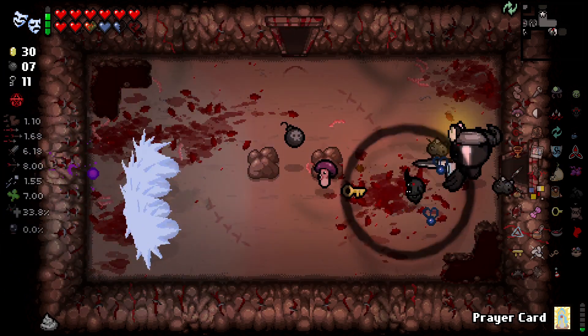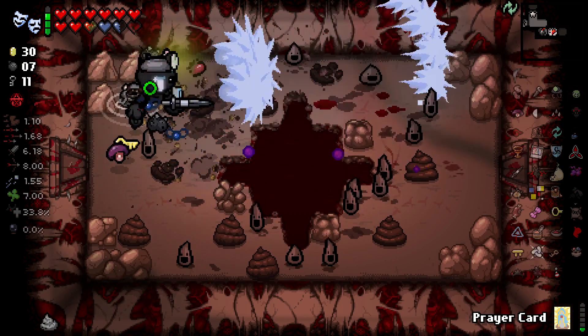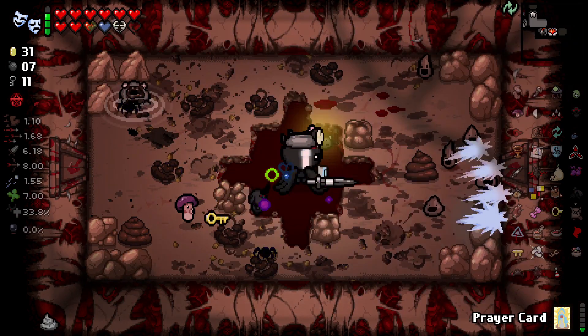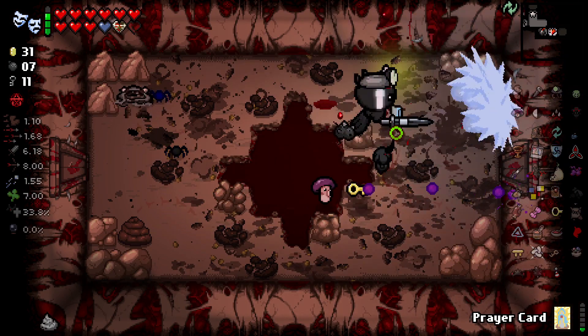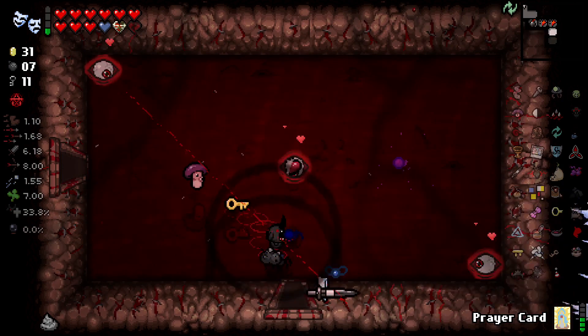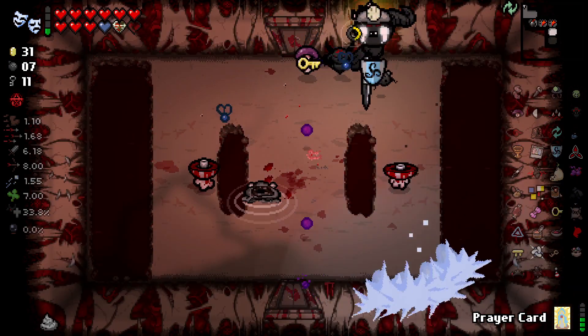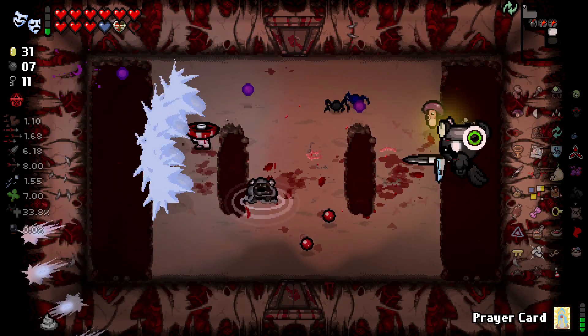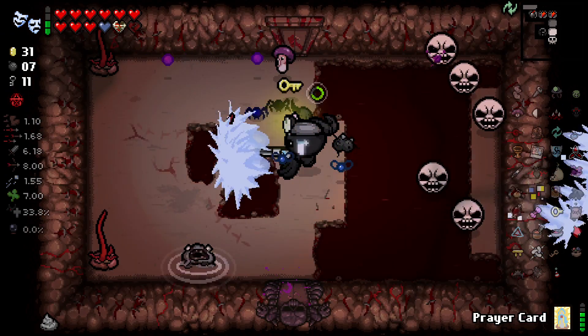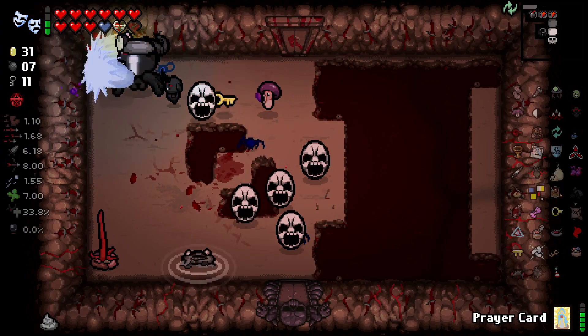Goddamn, our damage is so low — it takes forever to kill anything. Go, mushroom fella — oh, he shoots homing shots as well. Did not know that. The Battle Royale item is literally like an insta-kill on any room you use it in — it just spawns the enemy under him and kills them all with contact damage. It's great.